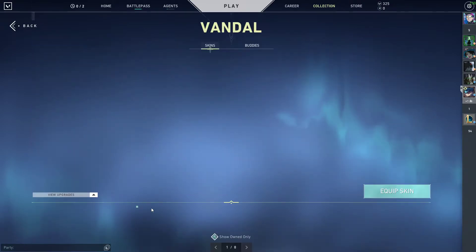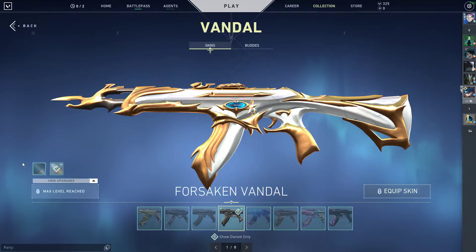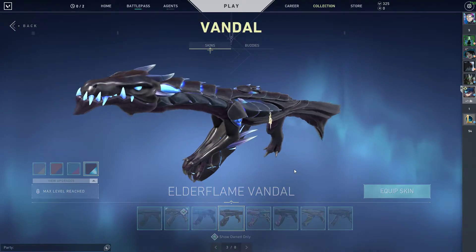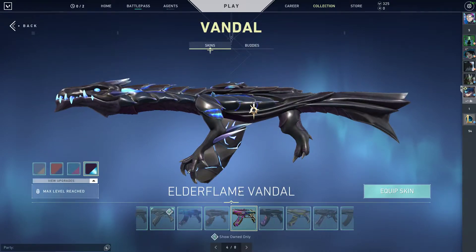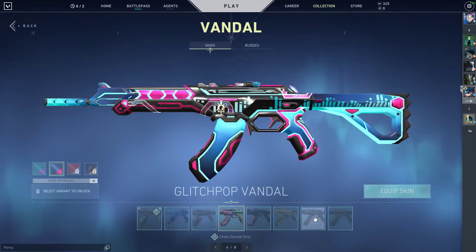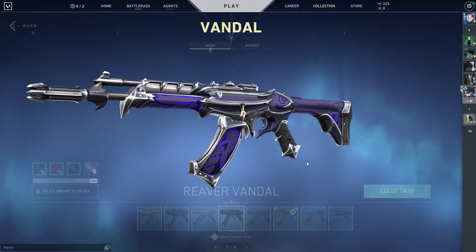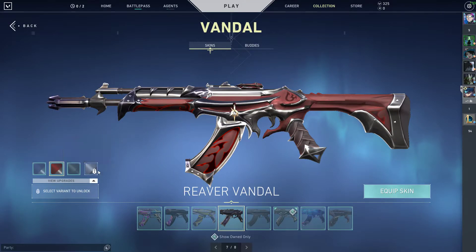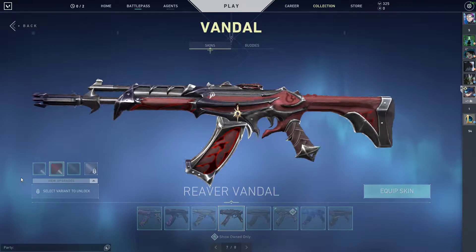For Vandals I have Forsaken, Autoflame, Glitch Pop, and Reaver. I don't have all the variants for the Reaver — I mostly just use the red one.